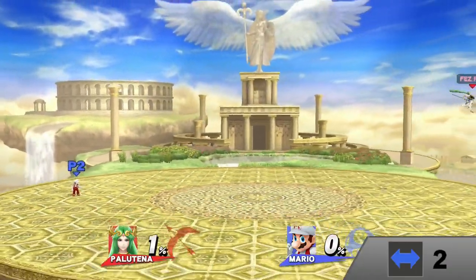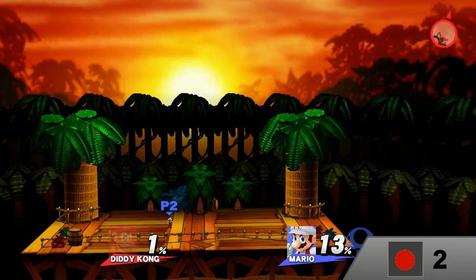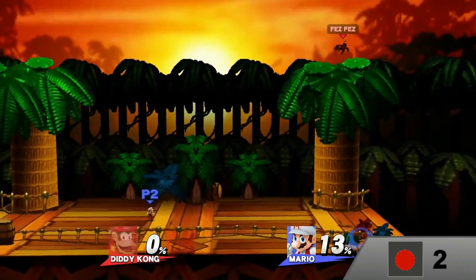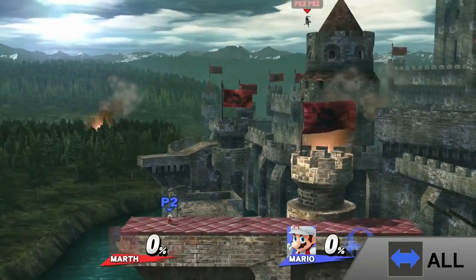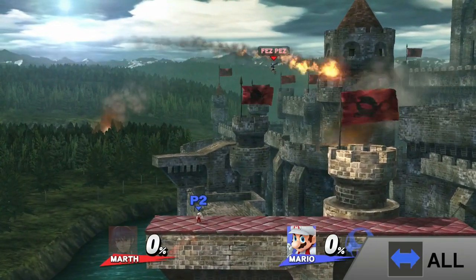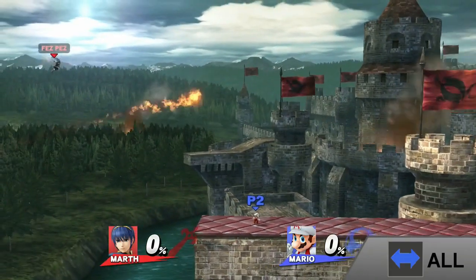Palutena can go up infinitely — what else is there to say? There's also a bomb character who's great for recovering and can even blow up opponents while at it. Marth and Lucina are a different story: you need upward momentum to gain infinite height with their side-Bs. If you stop going up, you'll stop going up. Period. Actually, comma.